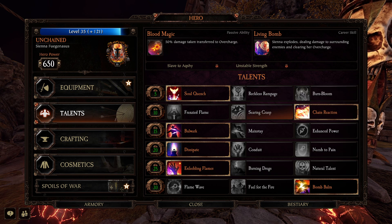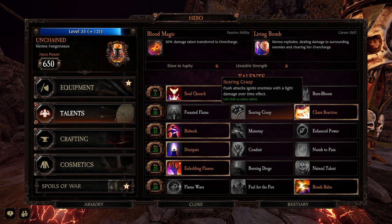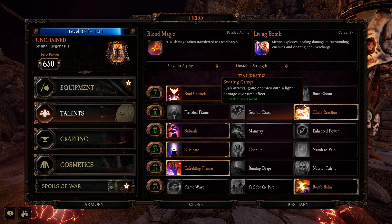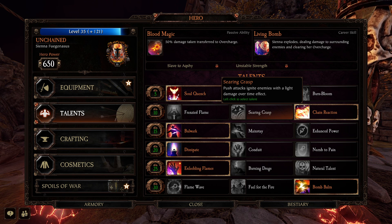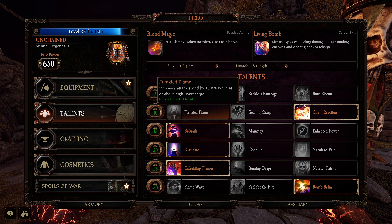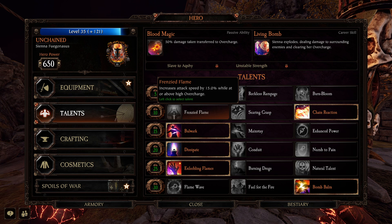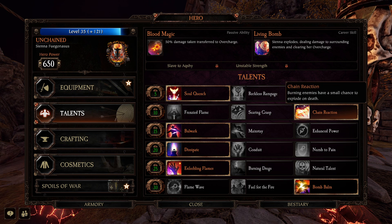Searing Grasp is another option — it's okay, but I don't think it's as good as Chain Reaction with the fire sword. It just means pushing an enemy ignites them for a couple ticks of damage, nothing crazy. The only real reason to use it would be to pair it with Enfeebling Flames. She's also got Frenzied Flame — 15% increased attack speed at or above high overcharge. Normally that would be the talent to use, but since we're using the fire sword, attack speed isn't super important, so I go with Chain Reaction for those insta-deaths.